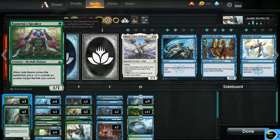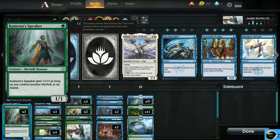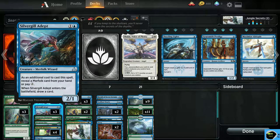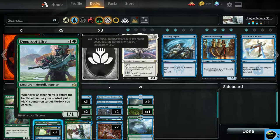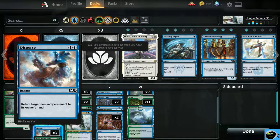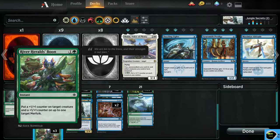I got three Jade Bears, three Speaker of the Heavens, four River Sneaks — I know I added more, I think there were only two originally so I added two more. I got a Silvergill Adept, Deep Root Champion — I actually like this card, it's pretty cool. Deep Root Elite, Merfolk Mistbinder, I got four of those. Disperse, I got three. River Herald's Boon, I got three of those.